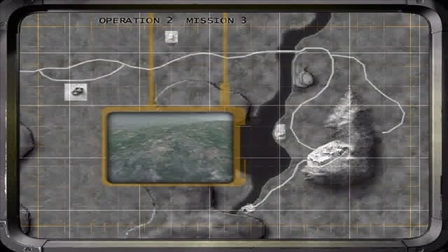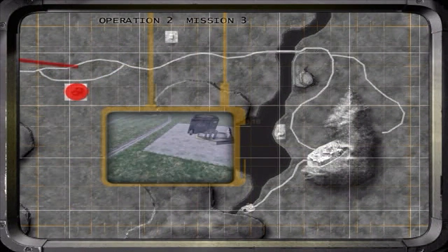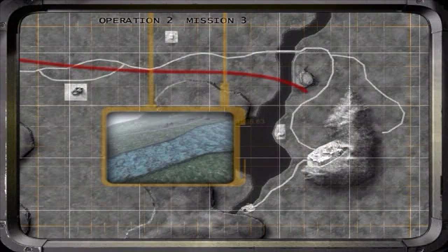Run probe data. This looks to be an easy run. I think we could use that right about now. This is where we just exited. It needs to be closed permanently. Your next target is this structure at op point Baker.